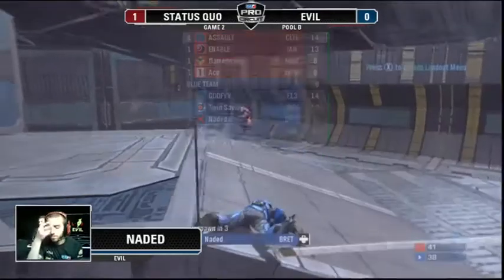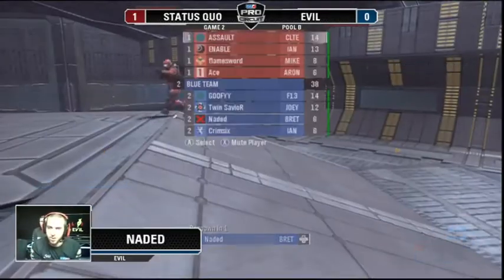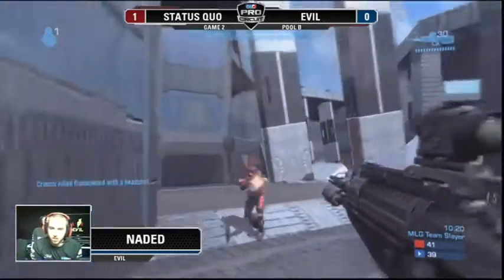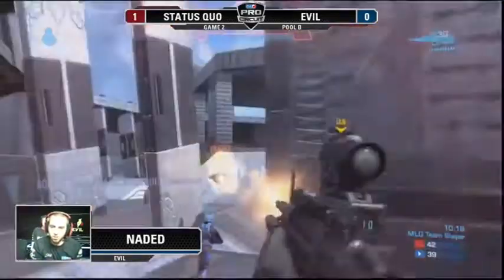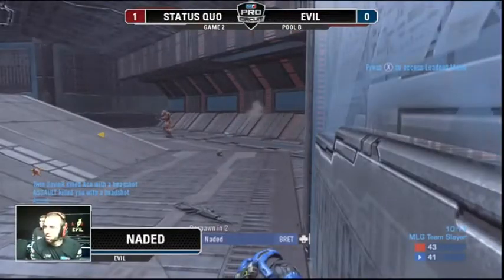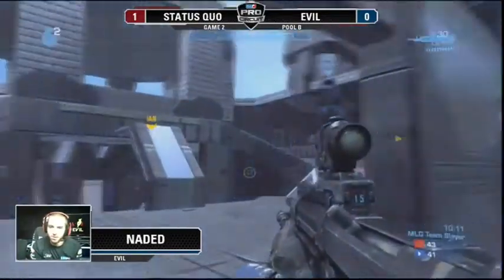It's just a bunch of nades top center. What I like to do with camo is get the plasma pistol, and because the melee system is kind of messed up a bit in this game, the assassinations are just kind of a normal melee. Plasma pistol is really good with camo — it's like three or four shots and then no shields. So you can run around with camo, not get spotted, and take a bunch of people out with melees.